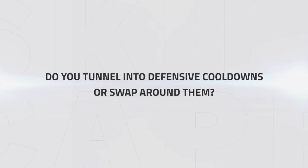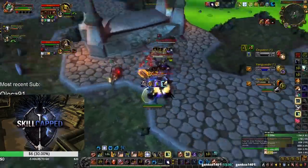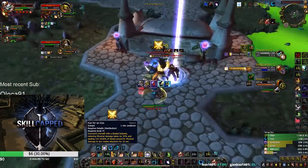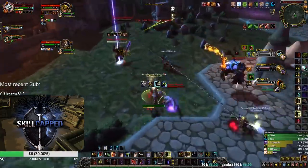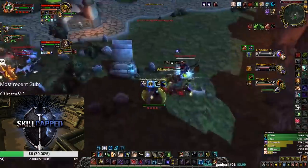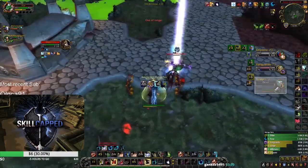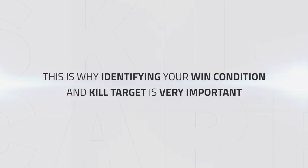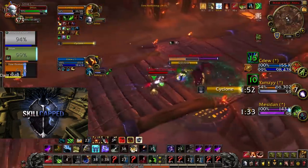Do you tunnel into defensive cooldowns or do you swap around them? Dealing with defensive cooldowns as jungle can sometimes be tricky depending on what composition you're facing. But against some compositions where you're looking to multi-bleed, you should always be swapping depending on defensive cooldowns. For instance, up against PHP, the jungle has both targets low. The Ret Paladin uses his defensive cooldown Eye for an Eye, which is a 35% damage reduction — the jungle instantly swaps target and ends up scoring a kill onto the hunter. It's for this reason that identifying your win condition and kill target is very important. Having multiple targets with pressure gives you the great opportunity to swap around. But also knowing when to not bleed is also important — as in some matchups you want to re-root the target and damage will break this.